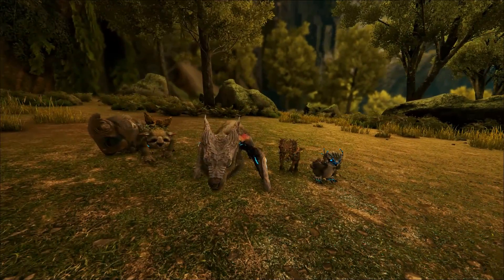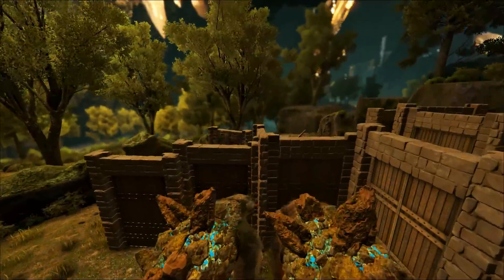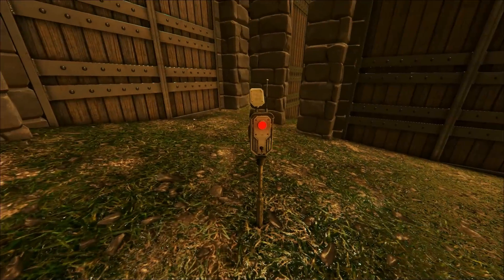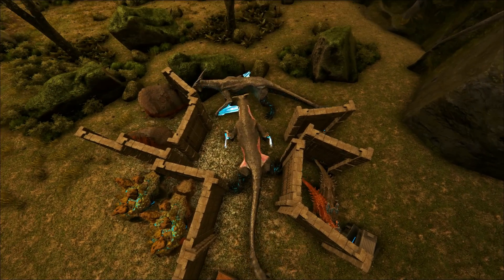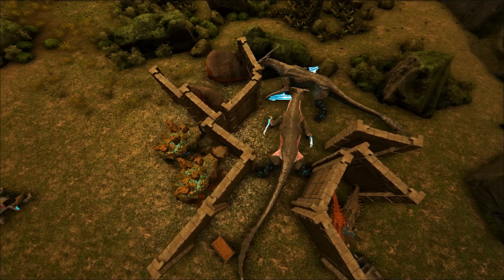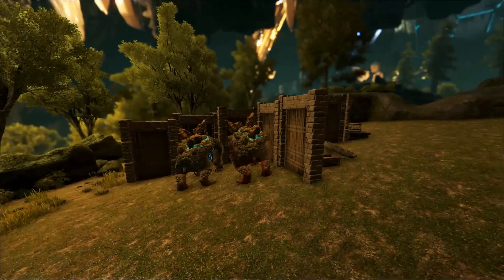A quick tip for this video: if you want to breed creatures, use the Dino Leash. This is the Dino Leash right here — you can set a radius, and this is how big the radius is. You can have them all on wander and that's it — they don't leave. It's probably going to be the best way to breed dinosaurs or creatures now, which is really cool.